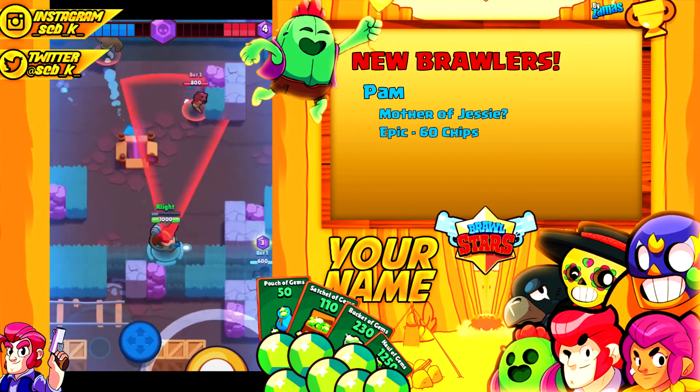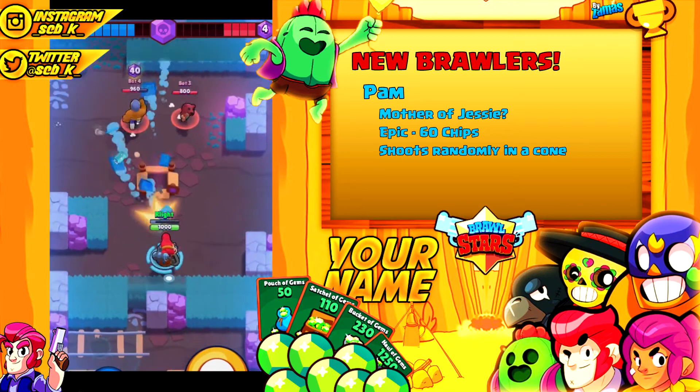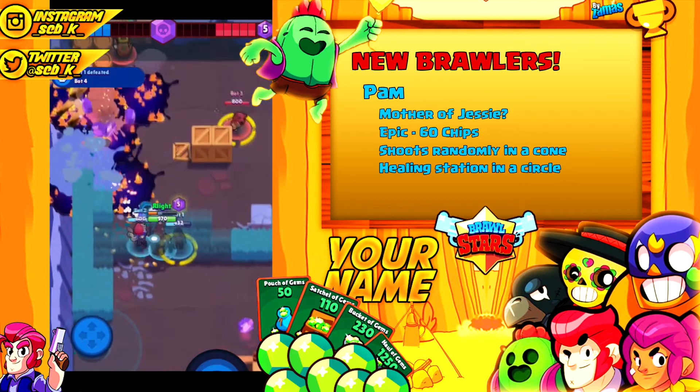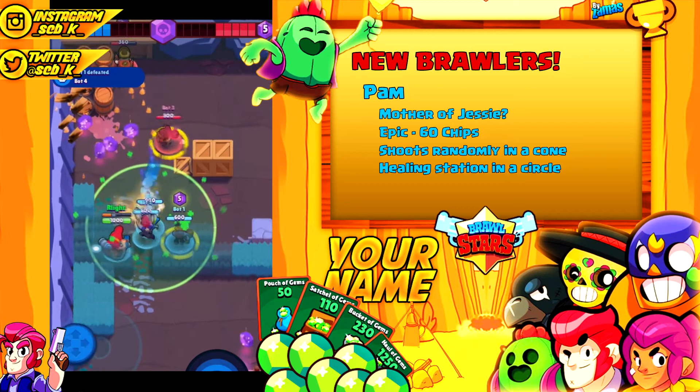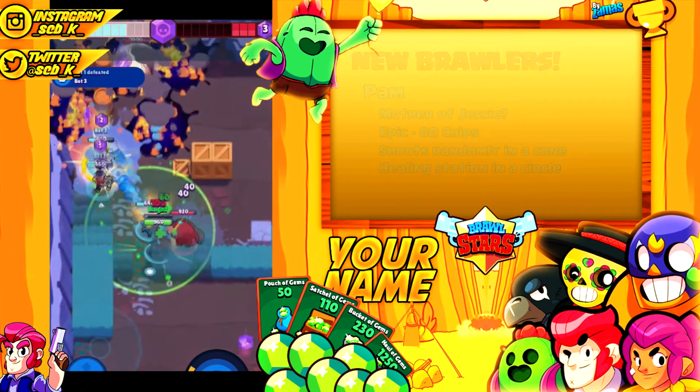Her basic attack is basically like a light machine gun that she can't control — it just goes left and right with uncontrollable recoil. Her super is a little healing station, kind of like a turret, but instead of shooting it just heals you in a certain radius. That's all for Pam and Tara, our two new brawlers.